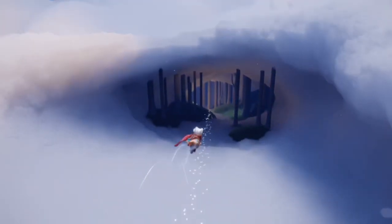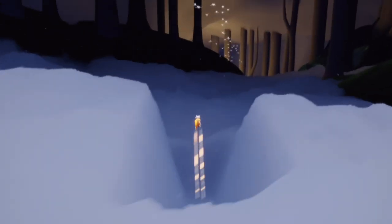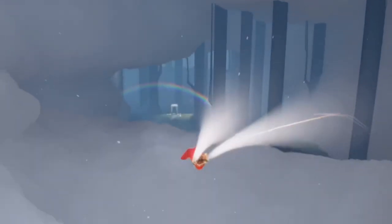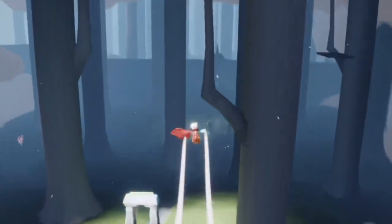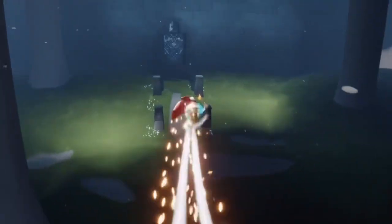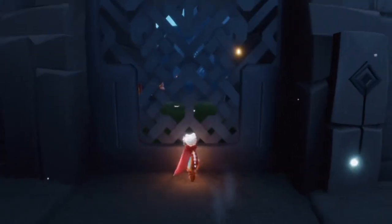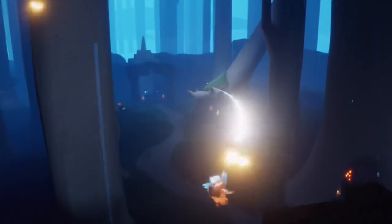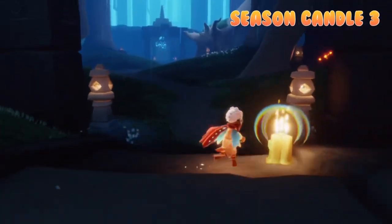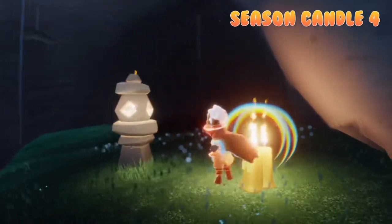The rest are all below, so let's head down. Our second candle bundle is coming up right ahead, right in front of this first gate. Then we go through the gate and over to the next one. We fly over and immediately stop because our third candle bundle is right here. One more to find — it's super easy, near the end by the shiver spirit — and we are all done with the seasonal candles.